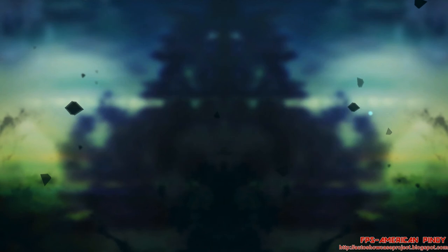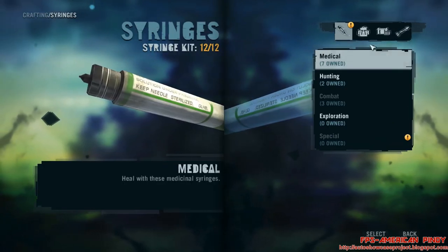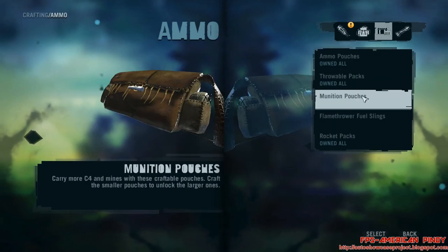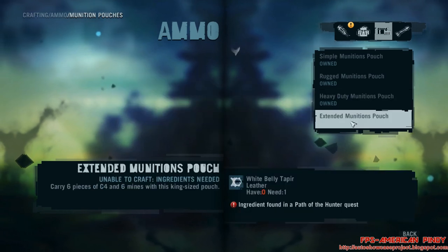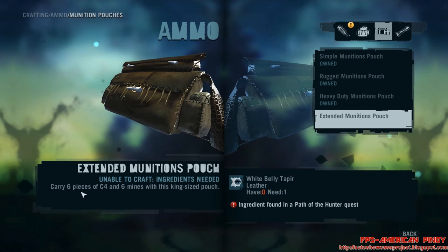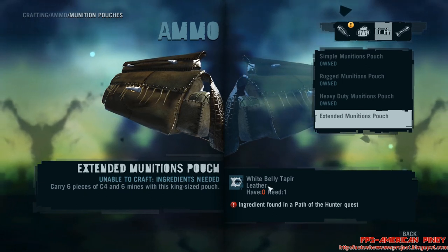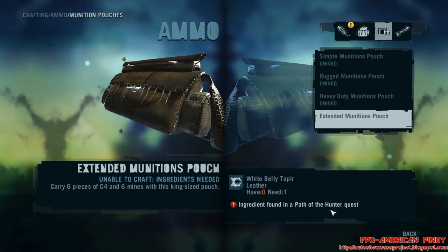What you need is the White Bellied Tapir. The Extended Munitions Pouch — we have Heavy Duty, now let's go to Extended. With Extended we can carry 6 pieces of C4 and Mines with this King Size Pouch, but we need a White Bellied Tapir and it can only be found in the Path of a Hunter quest.